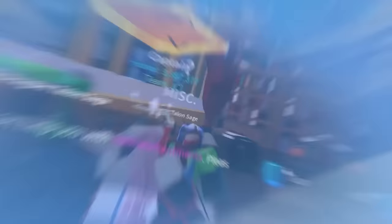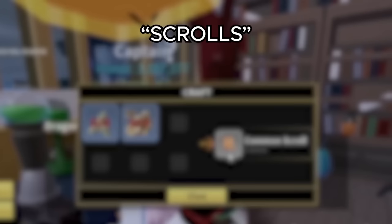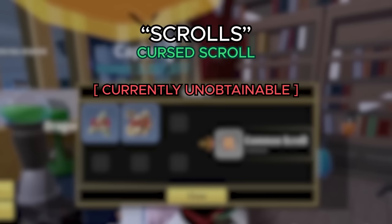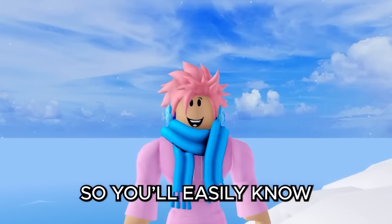We also got a new mechanic called Enchantments, which you can do by using scrolls at the Dragon Talon Sage. There are so many enchantments that I can't mention them all here, but I'll make a separate video for them. To enchant, you use scrolls crafted in different ways: an uncommon scroll requires 3 fool's gold and 2 shark teeth; a rare scroll requires 2 electric wings, 5 fool's gold, and 4 shark teeth; a legendary scroll requires 5 leviathan scales, 3 electric wings, 1 mutant tooth, and 7 fool's gold. Mythical scrolls cannot be crafted — you have to buy them from the shop for 500 Robux each. Cursed and Blessed scrolls were seen in the Update 20 trailer but are not yet confirmed. Also, there's now a health bar on screen when you're next to a raid boss, making it easier to track how much damage to deal during raids.